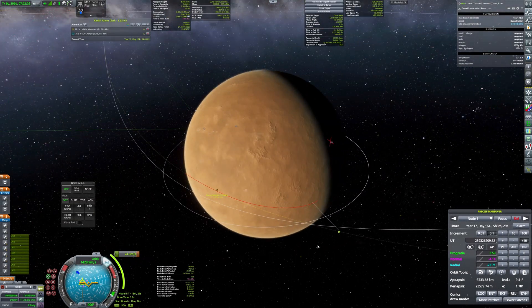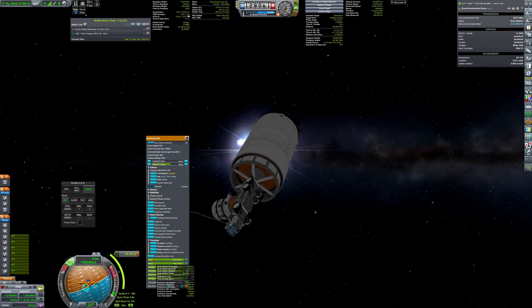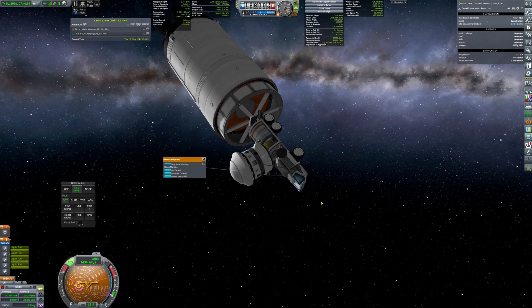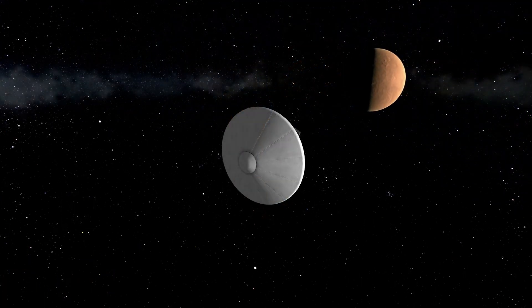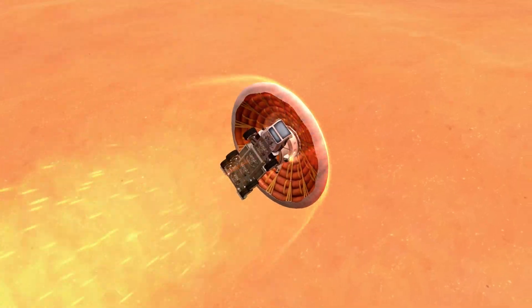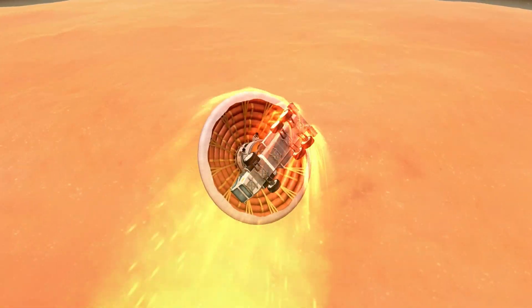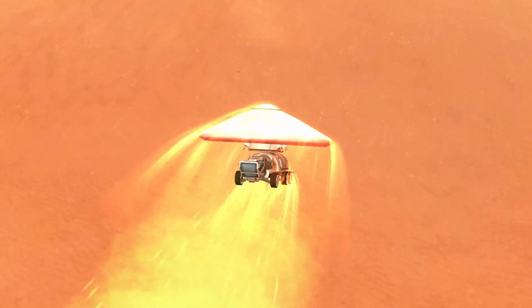Next up, the rover is coming in for landing. Similarly to the habitat, it performs course corrections right after entering the sphere of influence of Duna. Then it separates from the transfer stage and enters the atmosphere. The center of mass was not perfectly aligned with the center of drag, so there was limited control during the air braking phase, which allowed for a lifting entry.